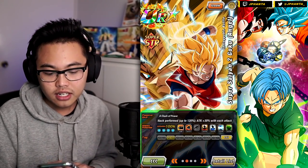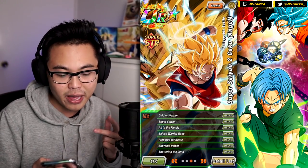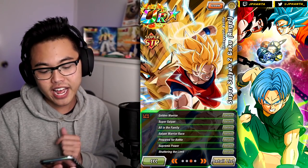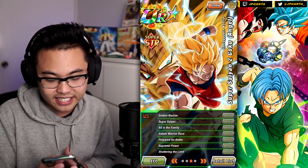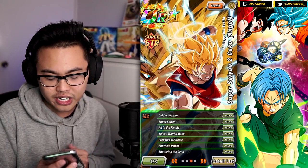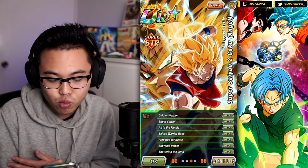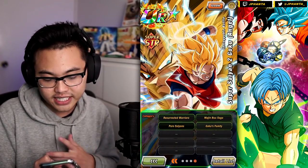For the link skills, he has Golden Warrior, Super Saiyan, All in the Family, Saiyan Warrior Race, Prepared for Battle, Supreme Power, and Shattering the Limit. There are some decent links like Prepared for Battle and Shattering the Limit. The only really good attack link is Super Saiyan, which is kind of a problem, but he gets so much attack anyway.